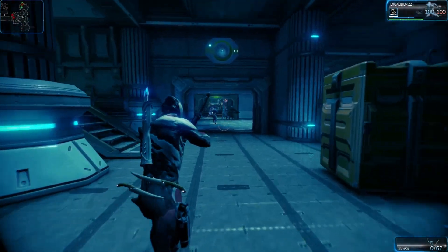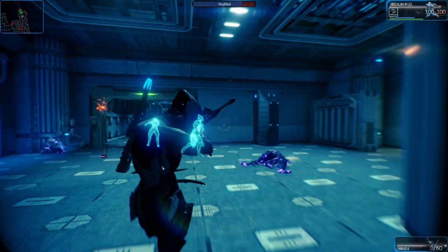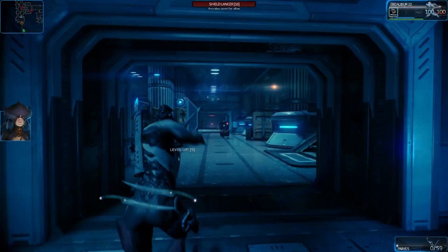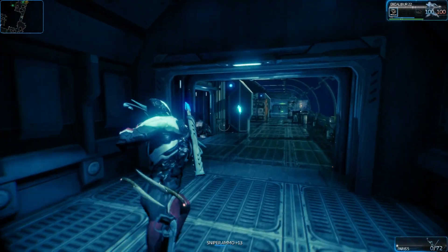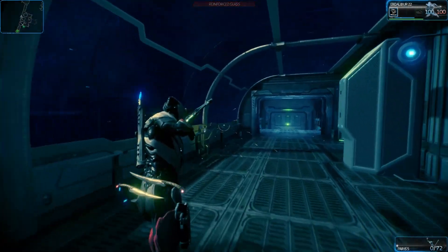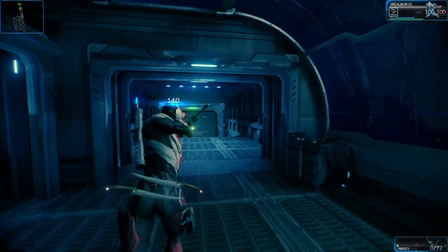First things first, new weapons. I'm currently using two of them. This is called the Paris, it's a bow, it is pretty badass. Basically if you kill an enemy with it, it will pin them to the wall - it will pin the enemy to the goddamn wall. Like a stake gun from Painkiller, or any other type of game where you can just hang enemies off the wall with stakes or arrows.